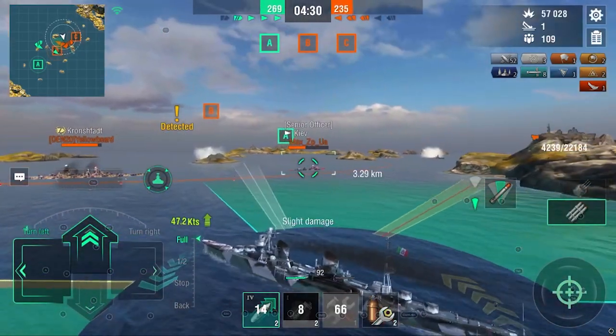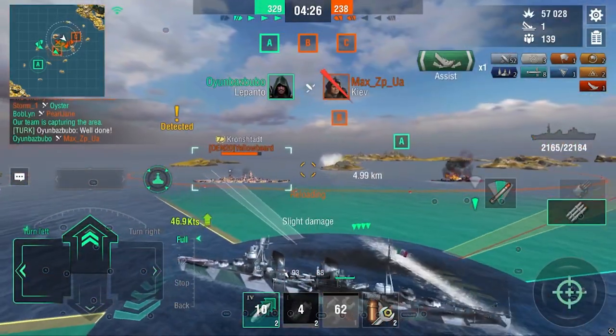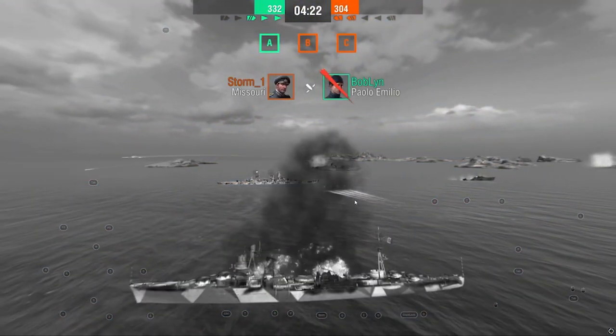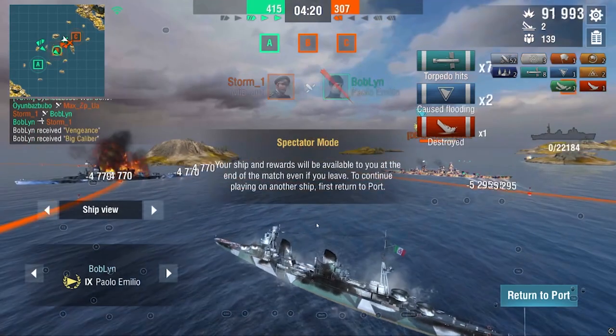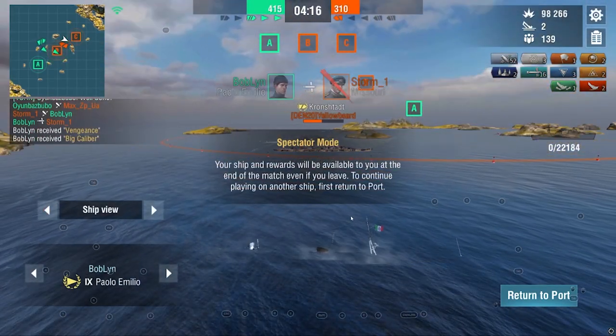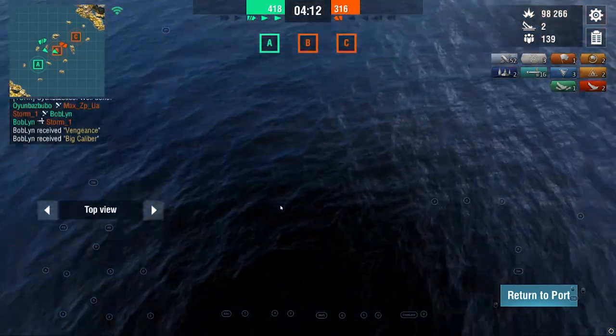One set for the Iowa — I was deciding on the Kiev, but these are pretty slow so I chose not to. One for this guy, and here we see the bug. It's super annoying. I could have killed this Kronshtadt, but we got the Missouri and we took half the Kronshtadt's health. So, 98k damage for the first game here.